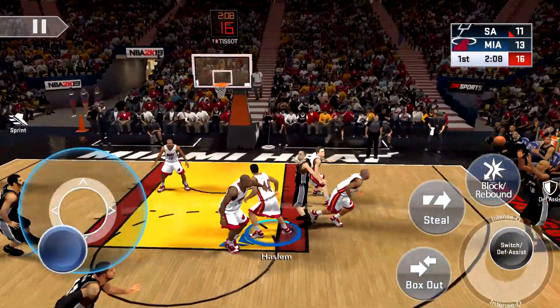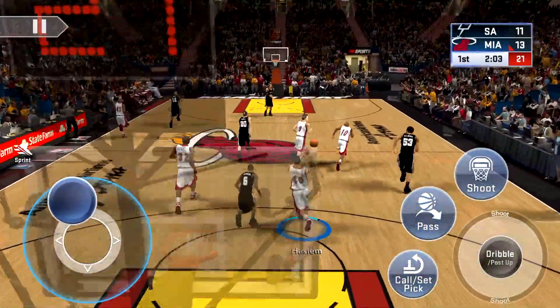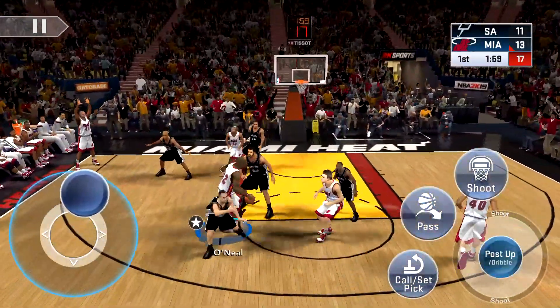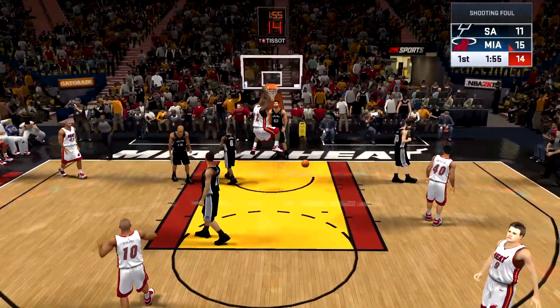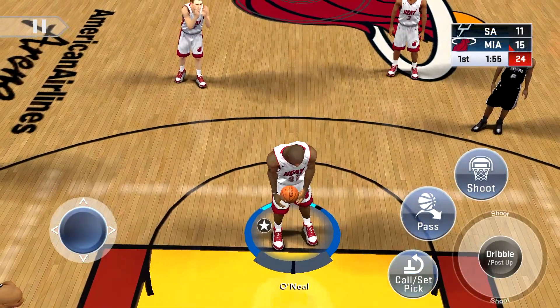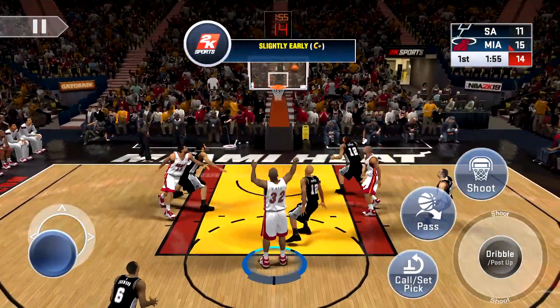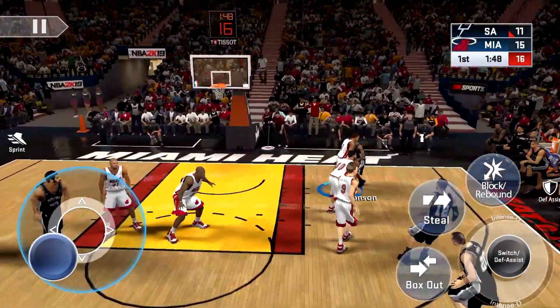Next up, I'd like to see a jump shot creator in NBA 2K20 Mobile. I don't know why they took it out — I remember in NBA 2K15 Mobile and 2K16 there was a jump shot creator where you could edit the base, the release, and even the speed. It was great because you could experiment with so many different jump shots. Right now all we have is the jump shot and the follow-through, which isn't bad, but bring back the full jump shot creator — please, 2K.